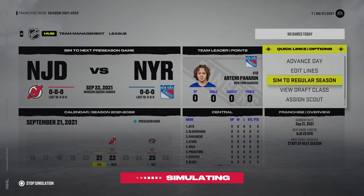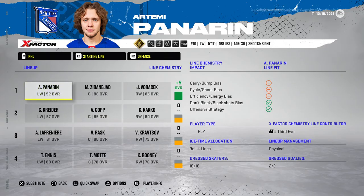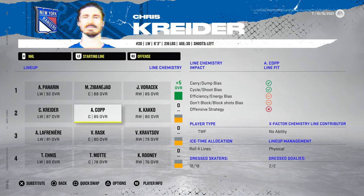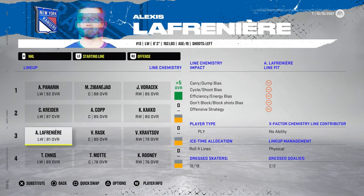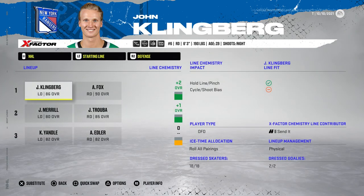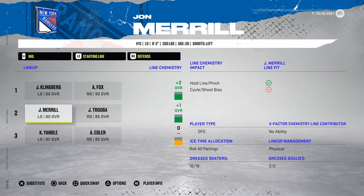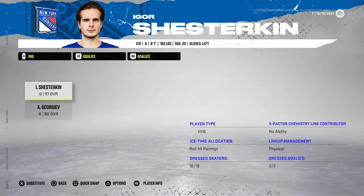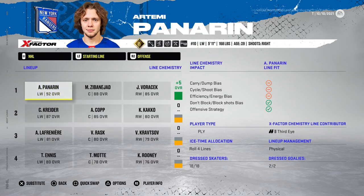I'm going to simulate to the regular season. We actually look pretty decent - we've got a plus five on the first line now with Voracek, which is going to be very beneficial. Our second line is sick: Kop, Kreider, and Kakko. Then we have Kravtsov, Rask, and Lafreniere on the third line. Mott, Ennis, and Rooney on the fourth. Defensively we've got Clingberg and Fox at plus two, Trouba and Merrill at plus one, Edler and Yandle at zero. In net we've got Igor, 91 overall. I predict Panarin gets 87 points and we make the playoffs with 46 wins.